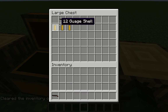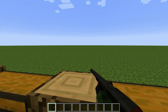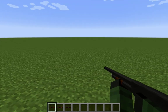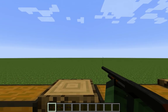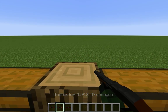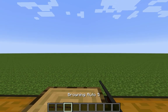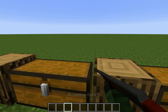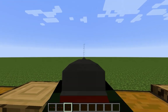Here's the shotguns, there's only three. Here's the Winchester Model 1912 — pump action. Just like with the bolt action rifles, you have to click to pump it each time. You can shoot this one pretty fast. Here's the trench gun — the M1912 as well. And then here's the Browning Auto 5 — this one is semi-auto and shoots really fast.